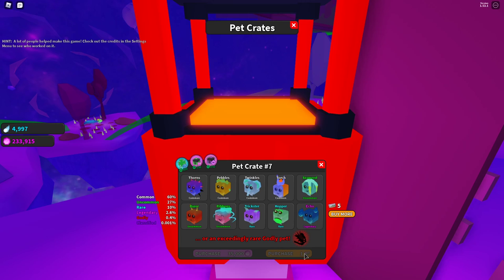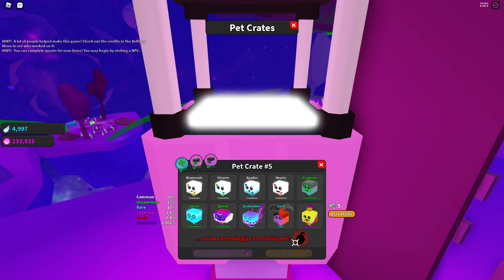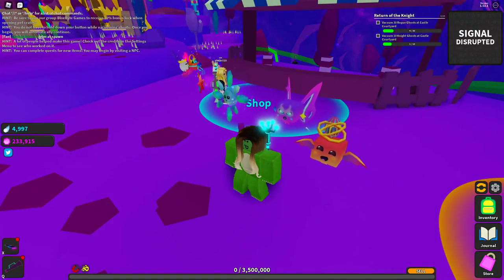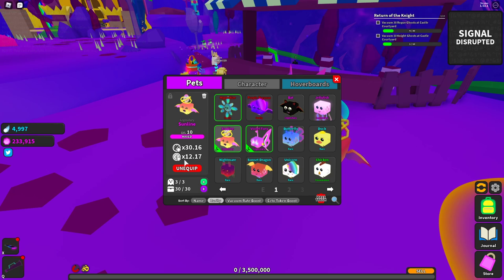Those look like pretty cool pets. I'm just gonna look at all these pets because they look pretty cool. I wonder if they're any stronger than mine. My Godly Hypnotize stats are 30.60 time multiplier and 2.85 ectoplasm multiplier. My Sun Line from the Easter event is 30.16 time multiplier and 12.17 ectoplasm multiplier. My Violet Fury is the weakest one — 24.32 time and 9.94 ectoplasm.